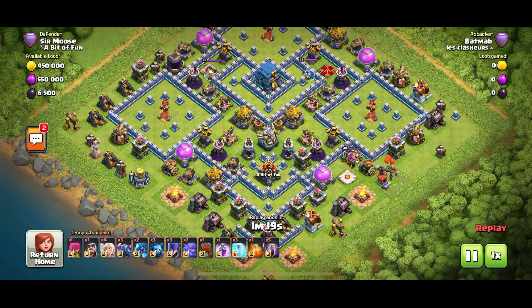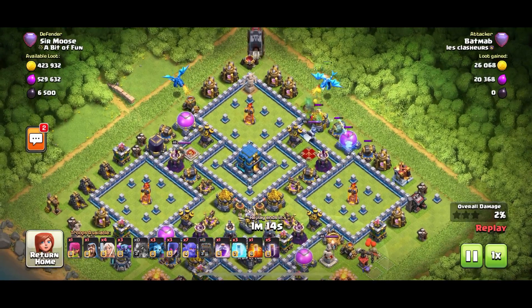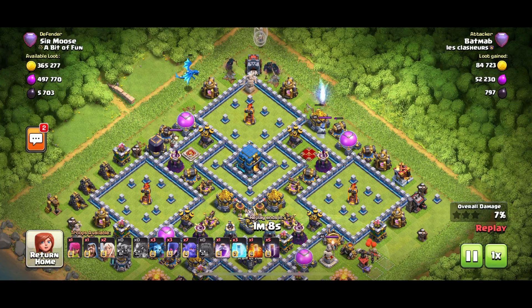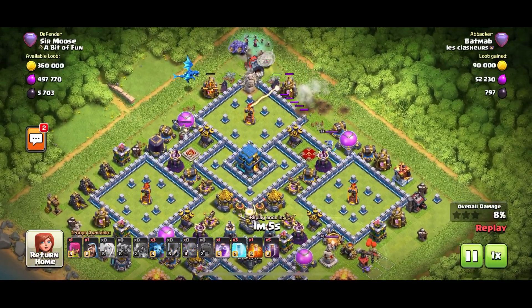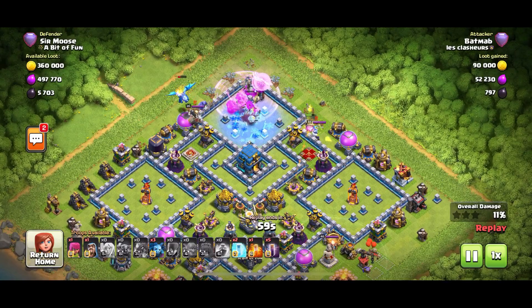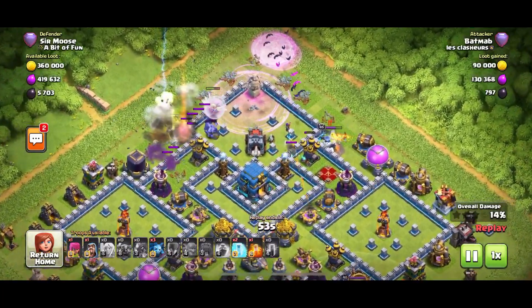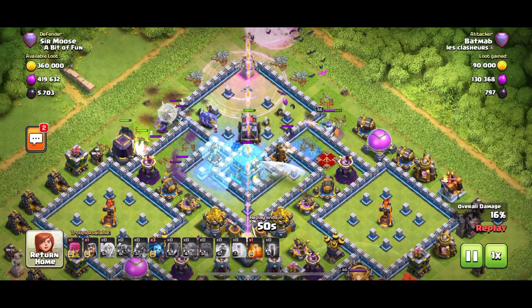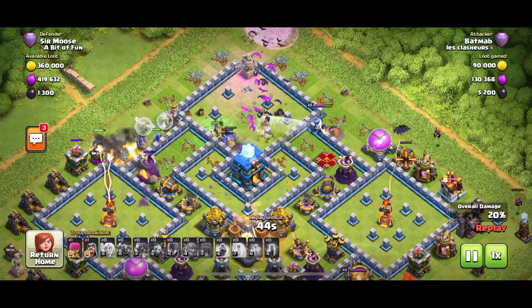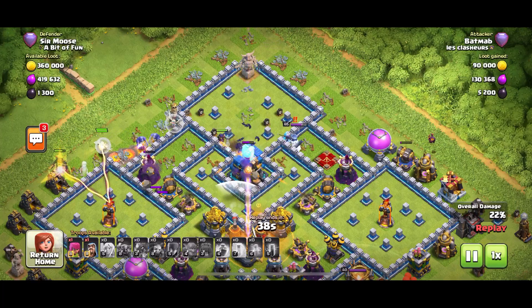On to the next victim — Mr. Bat, what are you doing? E-drags — looks like a standard attack so far, a bit of funnelling going on. Place your bets: what is our attacker going to leave the base with — one star, zero star, two stars or three stars? The bats are going in very early — I've never seen bats going in quite so early. Magnificent. Town hall is under attack but it's been activated — those bats are really having a torrid time getting pushed back and Tesla'd to death.